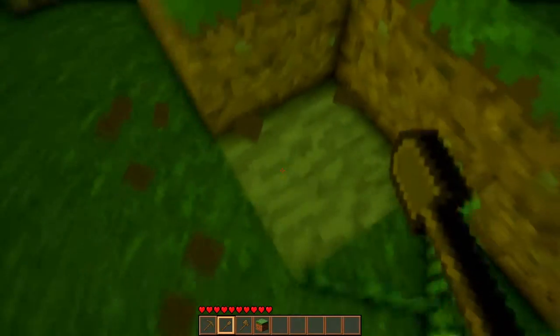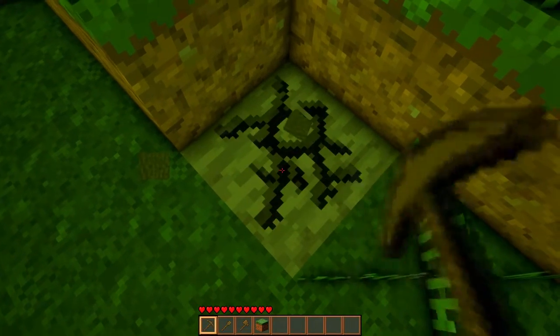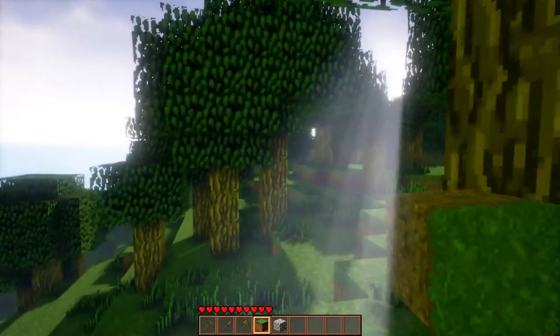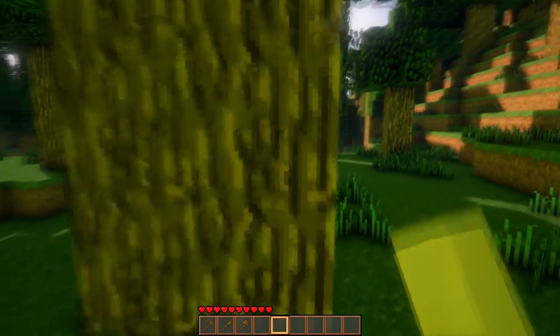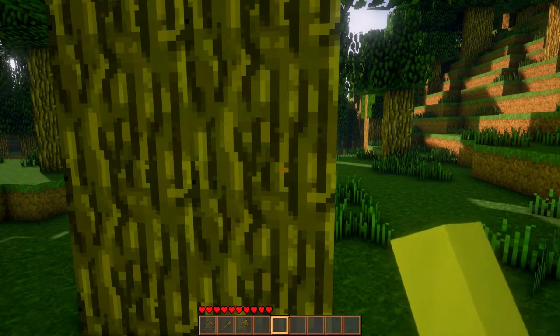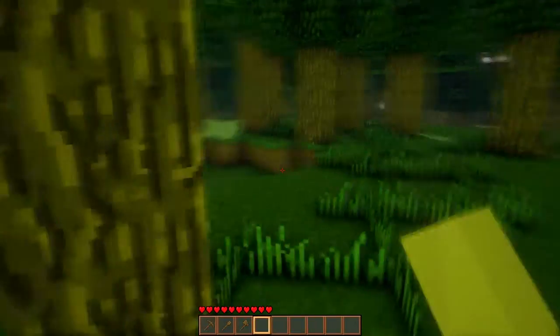So we can dig — it's pretty cool, like the animation. We can go to our pickaxe, mine, and get cobble and the block. Oh wow, look at the blocks — they look so cool! You can place them, you can build. You can't click numbers to go to your weapons; you have to use your scroll wheel on your mouse.